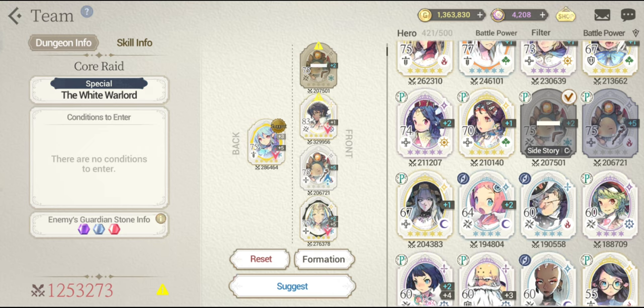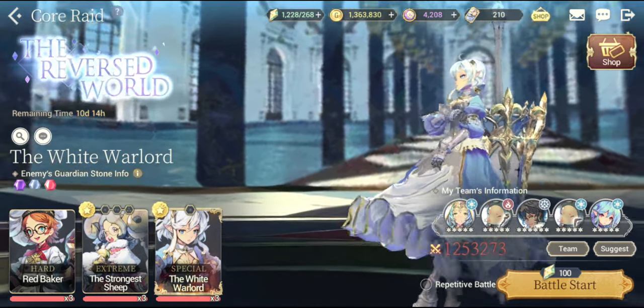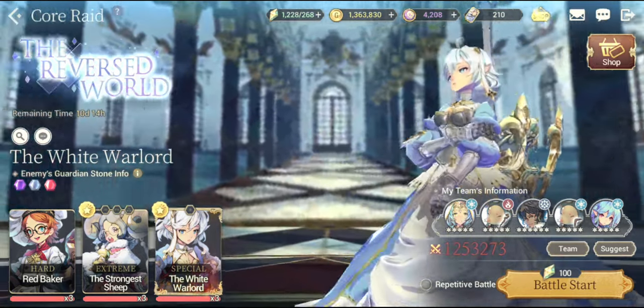Baraka is right over there for the damage, fatecord Anastasia is for the healing and the defensive dragon blood barrier, and battery is also for providing that triangle effect plus some really good damage. Anyways, let's get into the battle.